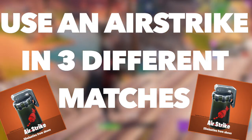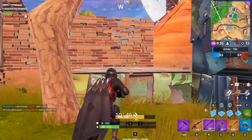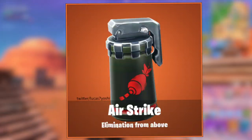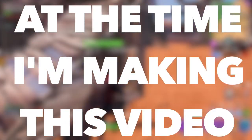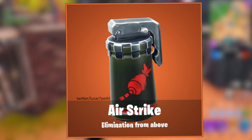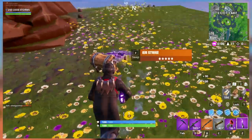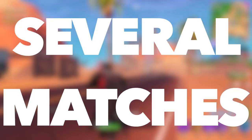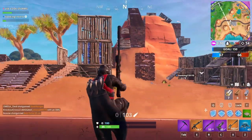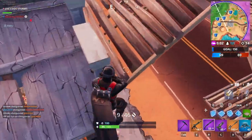The first challenge requires you to use an airstrike in three different matches, and you'll be rewarded Battle Pass Stars. The airstrike appears to be a brand new item coming to Fortnite — by the time of making this video it hadn't been released, but chances are it is by the time you're watching. This airstrike is a throwable item you can find in a game. My best recommendation is to focus on completing your other challenges, and whenever you run into an airstrike, simply use that item. You should be able to complete this challenge along the way and get yourself a bonus 5 Battle Pass Stars.